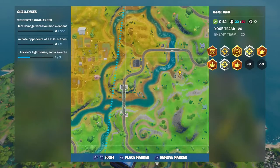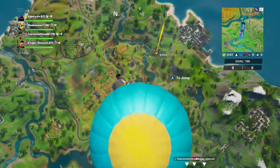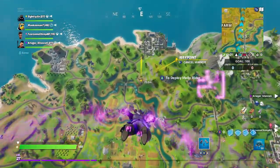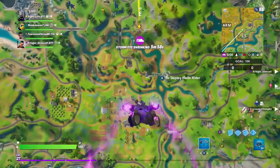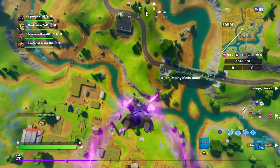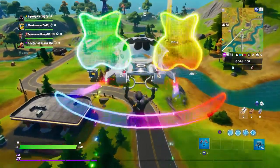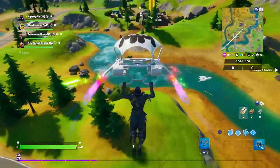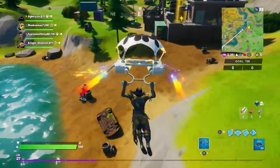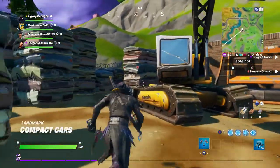You'll find this one near basically the dock area — it's between the dock area and the farm area, right here. Go all the way to the bottom and you will find it close to the docks, between the docks and the farm. You'll see right here there's a junkyard area filled with nothing but compacted cars, squished together. This is how you know this is the area you're supposed to dance in.